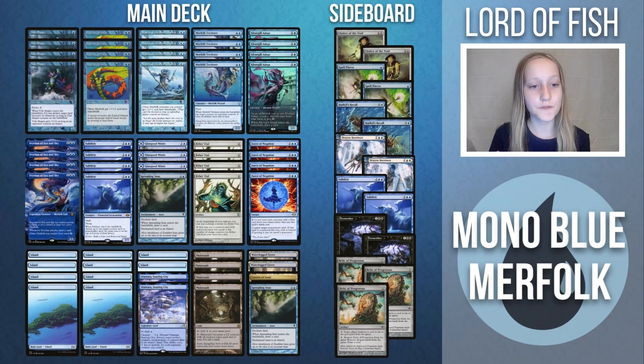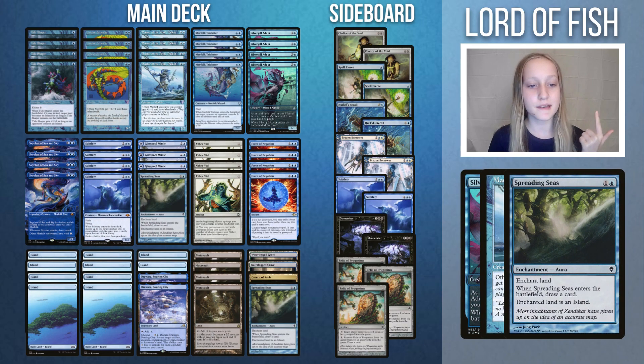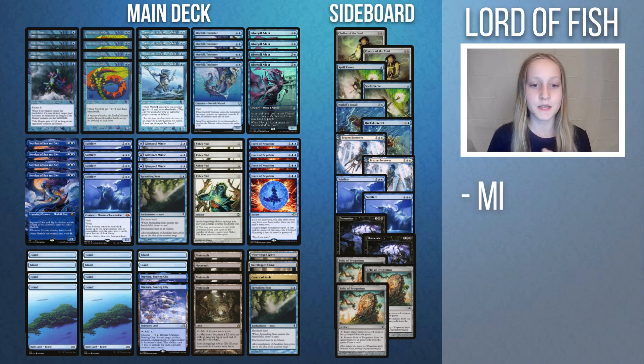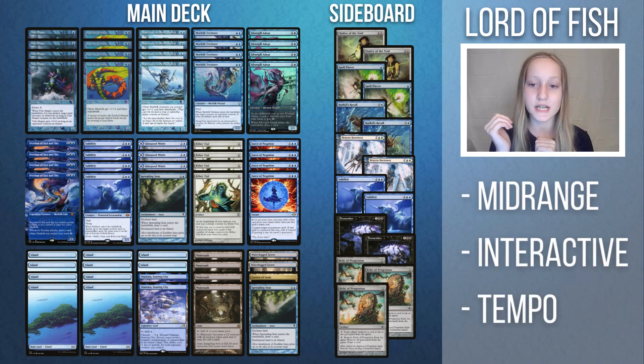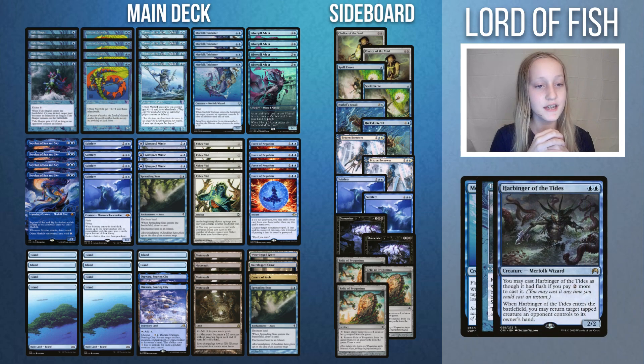Let's start by talking about Mono Blue Merfolk. Mono Blue Merfolk has been around for years, receiving multiple upgrades over time. The list is constantly changing, but it has consistently played cards like Silvergill Adept, Master of the Pearl Trident, and more. This is a mid-range deck with a lot of interaction and tempo. Our best forms of creature-based interaction are Merfolk Trickster, Tideshaper, Harbinger of the Tides, and Subtlety.